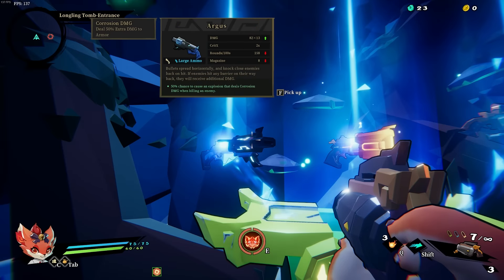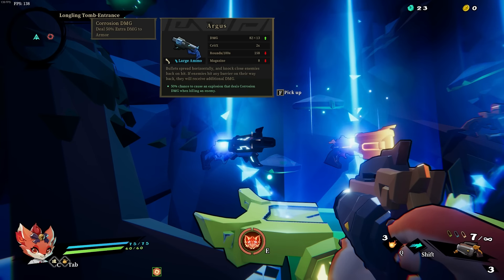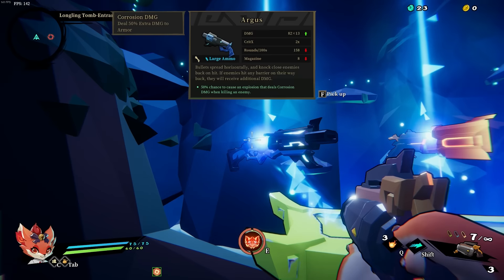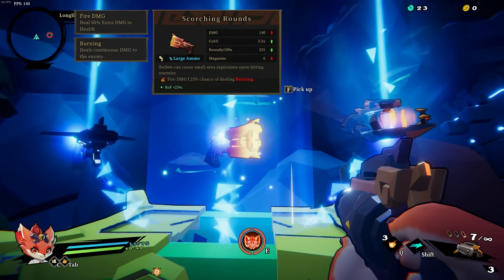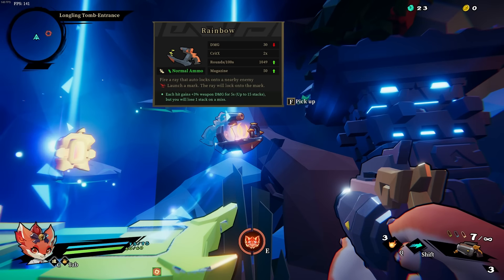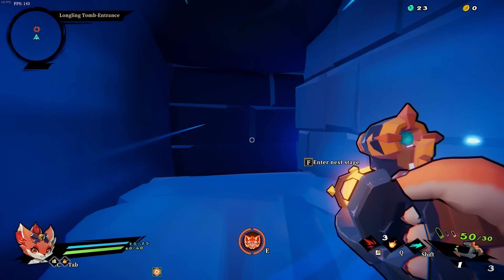We have three choices to pick from what is called Argus. Notice the gun name and its stats underneath. Then we have some variable rolls, kind of like Diablo loot. This one has a 50% chance to cause an explosion that deals corrosion damage when killing an enemy. This one has a rate of fire increase and each hit gains three weapon damage up to 15, but you lose stacks when you miss. That's funny because the rainbow literally can't miss. So let's go in with that.